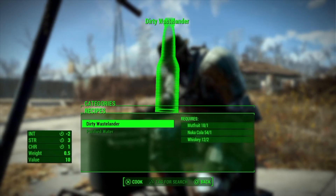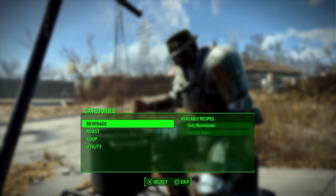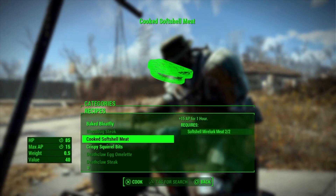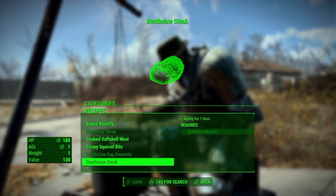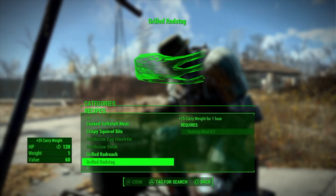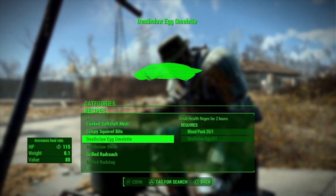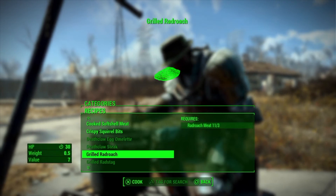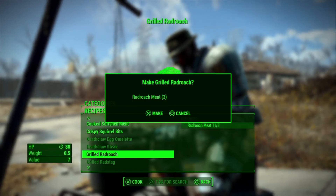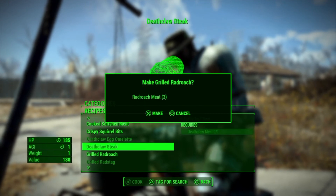But you can still do the same thing by pressing right and then down or up, depending on which one is grayed out. I'll go into Roast here and select deathclaw steak, which is pretty valuable at 130 caps. This doesn't use any resources, as long as the item you land on is grayed out.